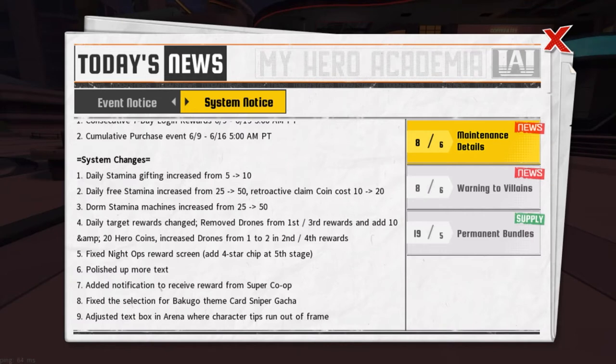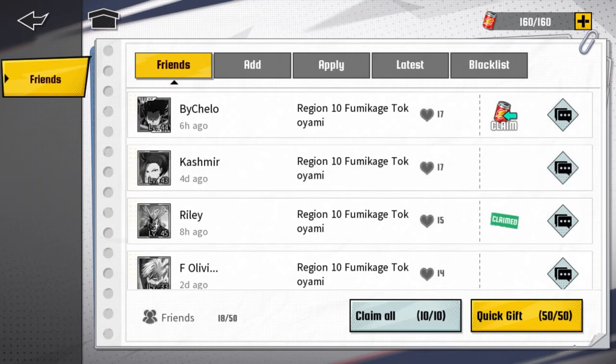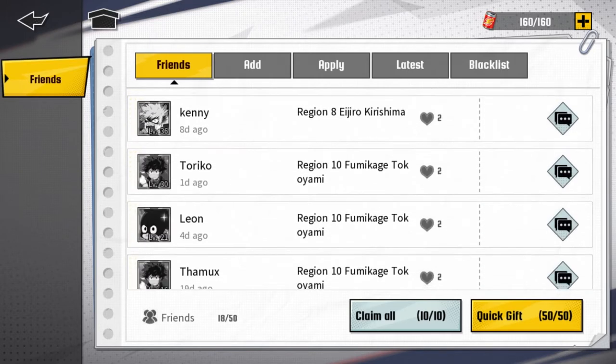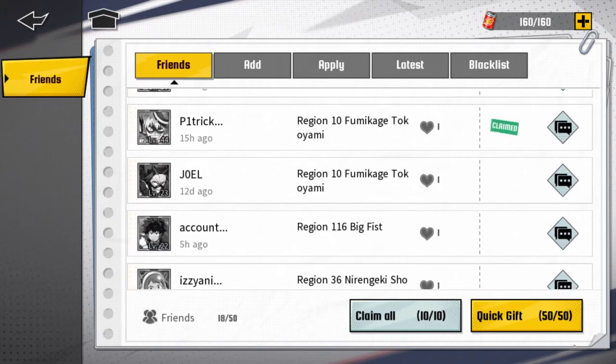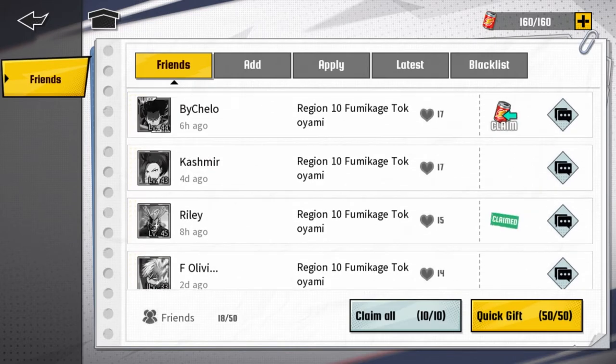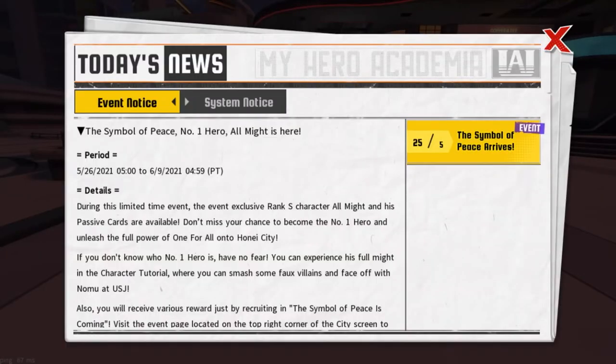Number one: daily stamina gifting increased from five to ten. So depending on the amount of friends you have, you're either getting a lot of stamina or barely any. Let me see what friends I have right now — we're gonna do this live. So it's ten now: 20, 30, 40, 50, 60, 70, 80, 90, 100. You're claiming from 10 friends and gifting to 50 friends, so you're likely getting about 100 stamina just from that.